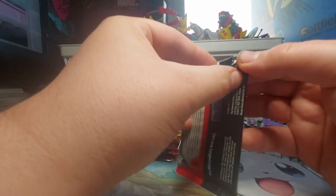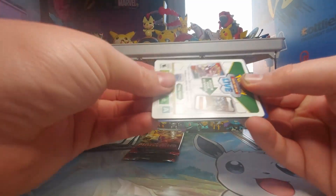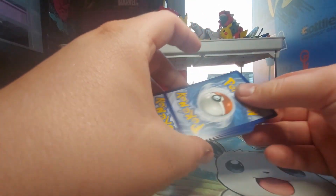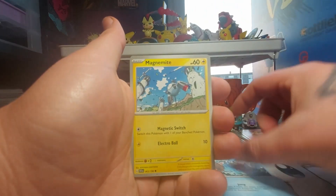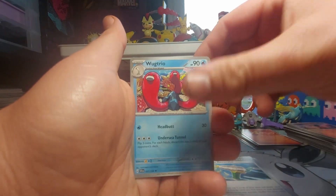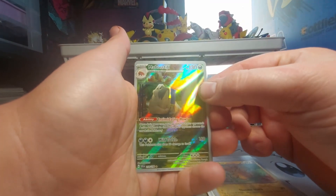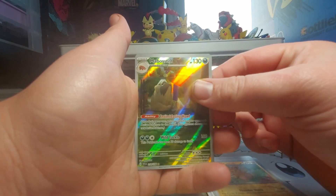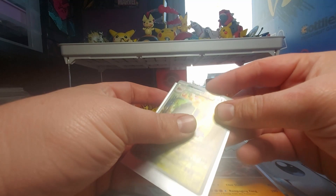As we go into Scarlet and Violet. One card to the front. Psychic Energy, Magikarp, Magnemite, Tarountula, Pokemon Catcher, Electric Generator, Wugtrio, Judge, Reverse Holo Pommel. We get a Mabosstiff and a Koraidon Holo. This is a card that I have not pulled yet — I will gladly add that to my set.